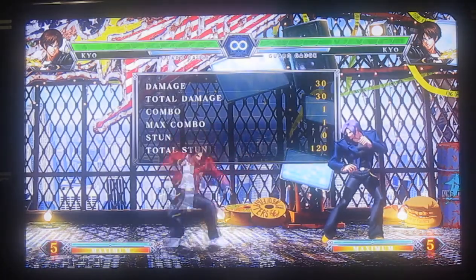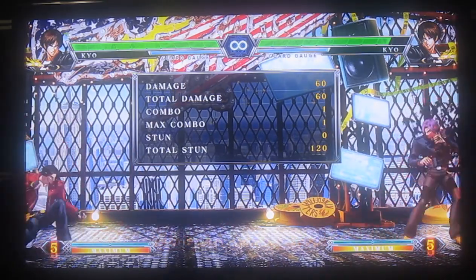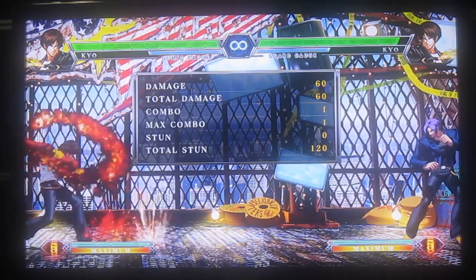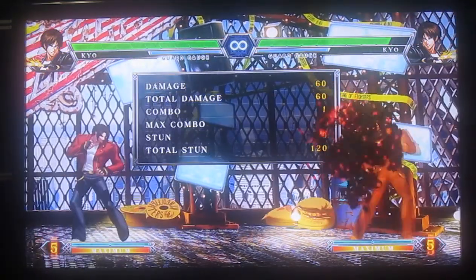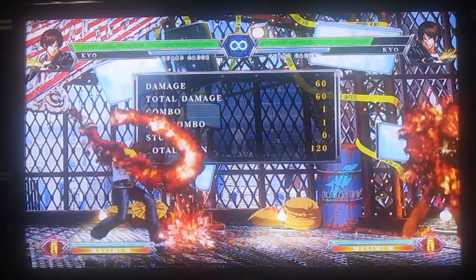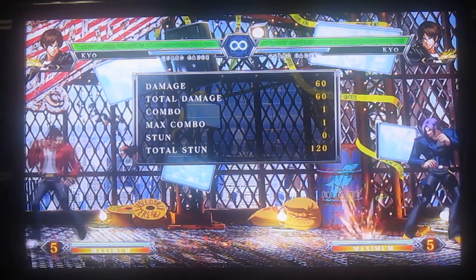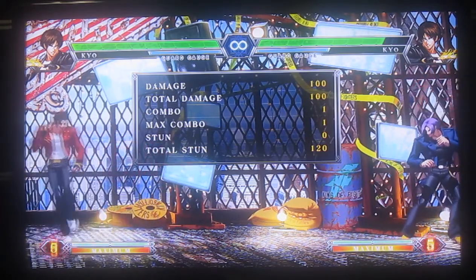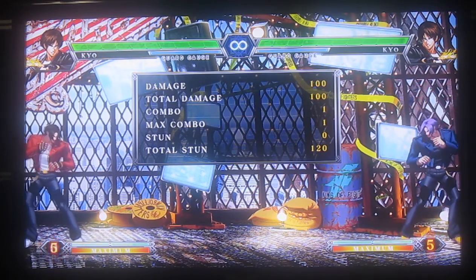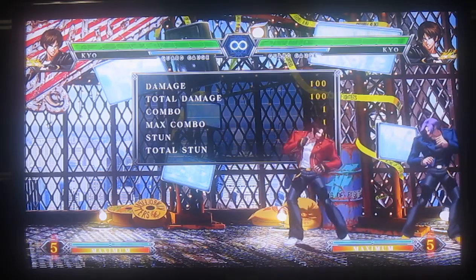Now let's move on to specials. Keel's got a fireball — it's a grounded fireball so it's easy to jump over. Outside of combos, it's just a zoning tool. Usually this is probably the range you want to throw it at, and then mix it up with the fast version. The EX version comes out really fast and it causes knockdown. There's really no point in using the EX fireball other than to win a quick fireball war or to surprise your opponent with a full screen projectile.